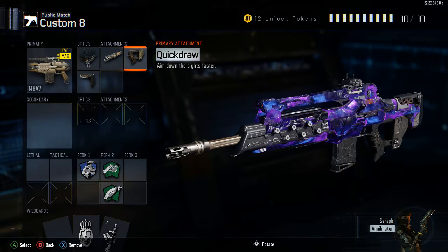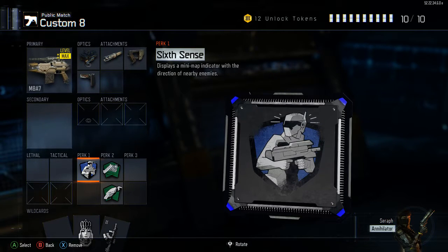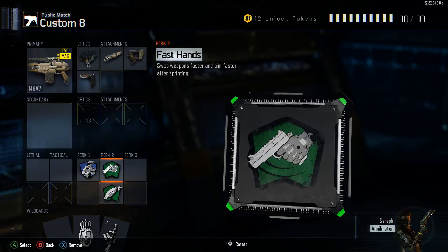Which means faster kills. Quick draw so I can snap onto them, and stock so I can be more agile. For perk 1 I'm going to have Sixth Sense, perk 2 I'm going to have Fast Hands and Scavenger.